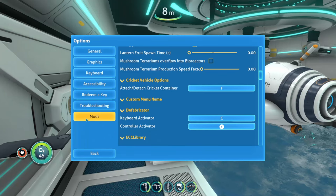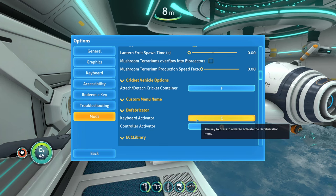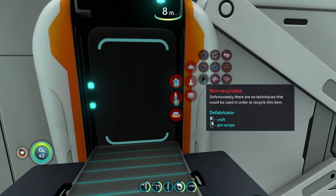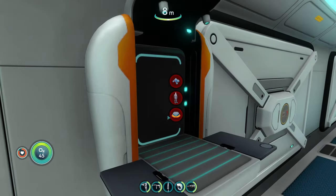If you go to your settings, then mods, then this little menu, you can change what key you want to press to activate the defabricator. Mine is set to C because that's the default. It also has some controller support, which is nice. The only item you can't defabricate is lubricant, so just keep that in mind.